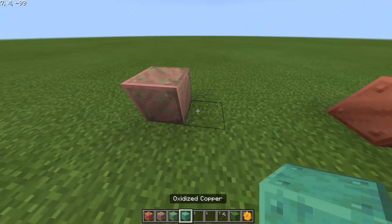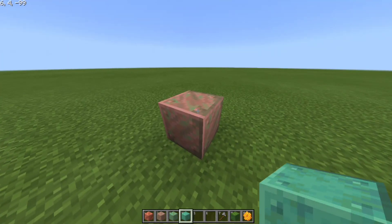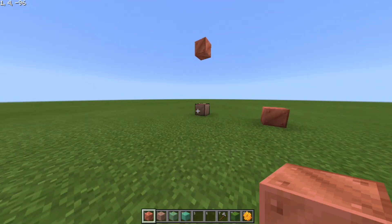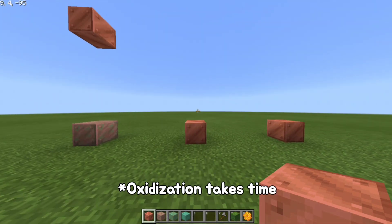This applies to all copper — whether it's cut, regular slabs, stairs, everything. What I recommend is to oxidize all of your copper blocks and then put them into the stone cutter to get all of the variants. And that's how this farm is done — it's pretty simple, no redstone required, and all you have to do is AFK for a bit.